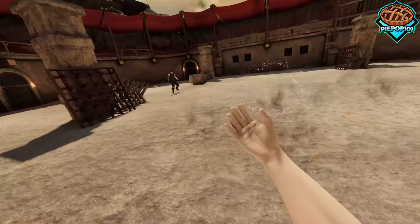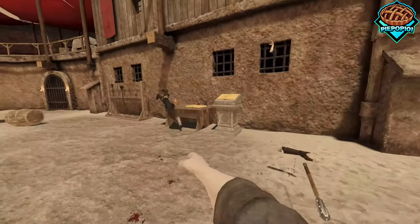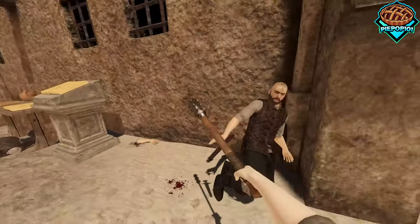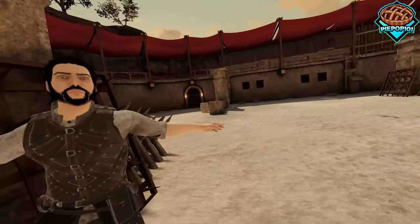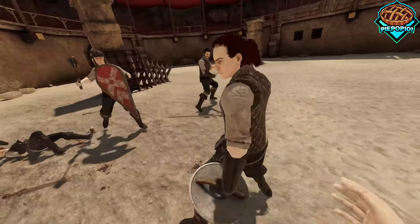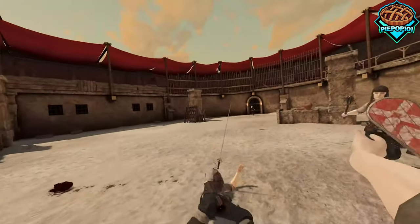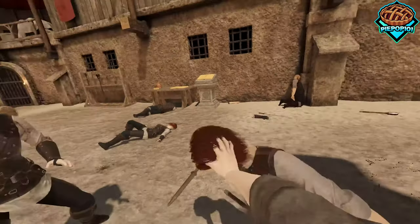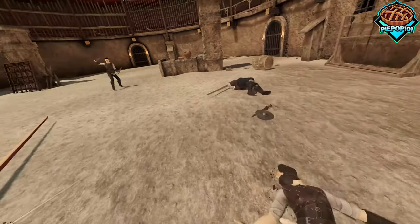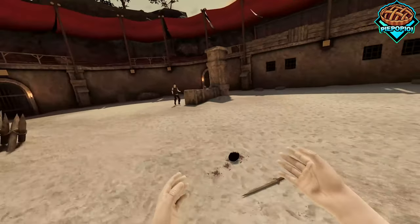Now we have the Dismember Berserk Spell. Basically, as long as it's equipped, if you punch an enemy or hit them in a certain spot their limbs go flying. If they get in your way you can hit and demolish them like normal, but punches and kicks actually dismember them. Kick them right in the hand — it gets chopped off. Kick the head — didn't expect it to work that well! We can punch their head off too. I wonder if we can throw it off.